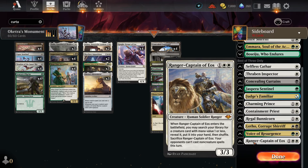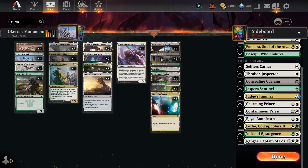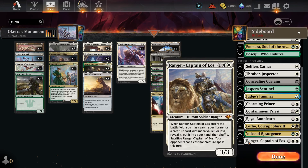Ranger Captain of Eos creates card advantage and gives access to a toolbox of one-drop creatures. It's been cut mostly to make space for Imara and Delny. Its second ability is really good against combo decks — if they cast Mizzix Mastery you can sacrifice Ranger Captain in response so they can't go off that turn. Against control decks you can sack it on their upkeep so they can't Wrath, then kill them next turn.